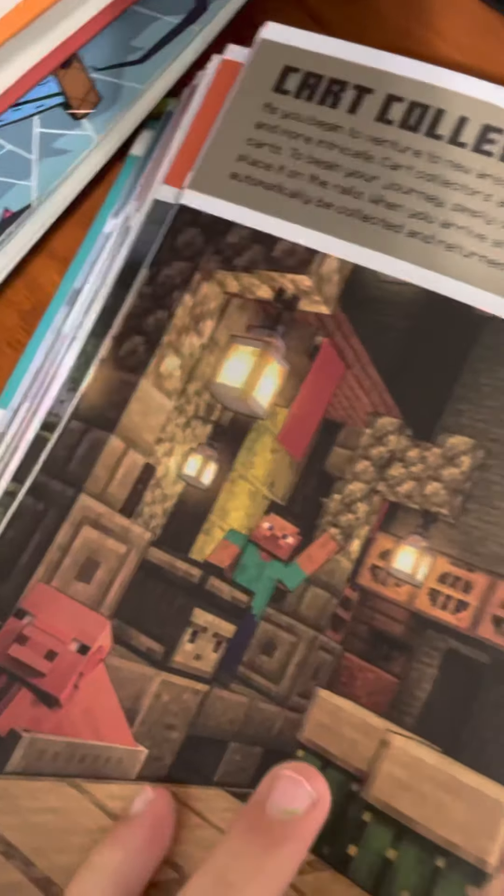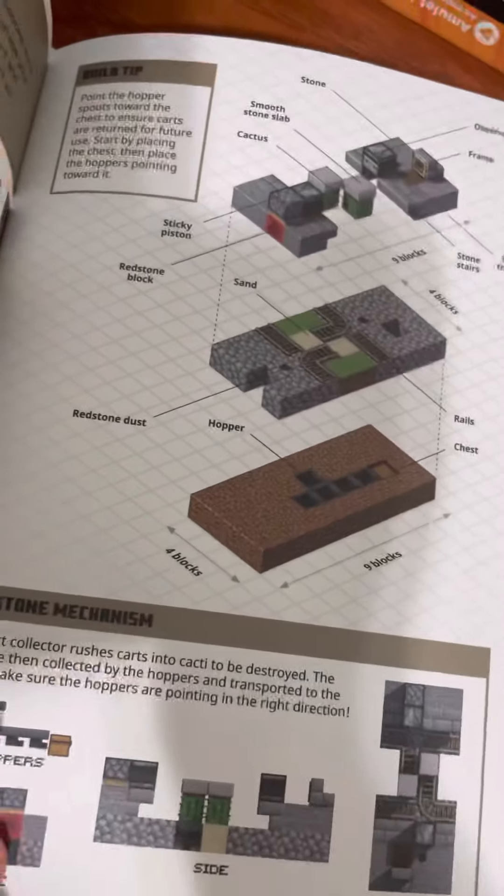And then the cart collector. Here's the cart collector — it collects your carts. Here's what it looks like, and here's all the stuff.